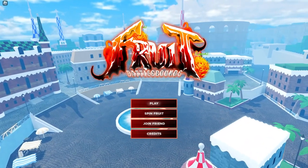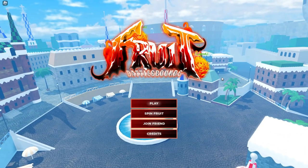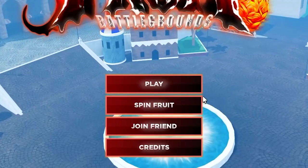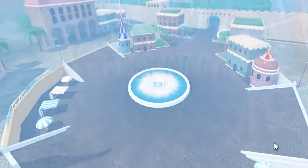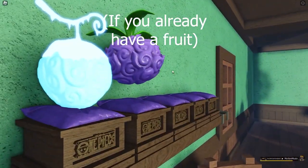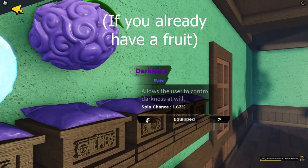Hey everyone, welcome back! Today I'll be telling you some codes in Fruit Battlegrounds. What you're going to want to do is head to Spin Fruit, click on Fruit Storage, and pick which fruit you want to re-roll.